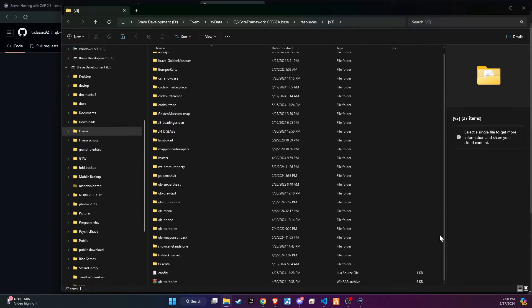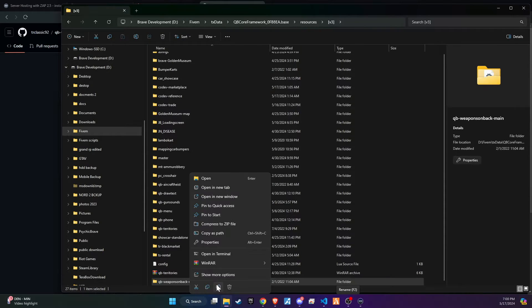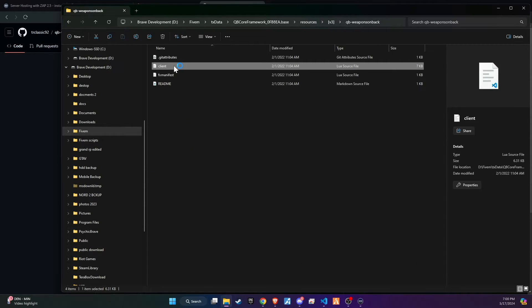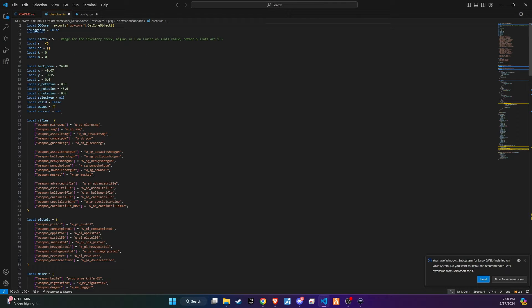The subsequent step requires a minor adjustment. Simply eliminate the word 'main' from the folder name to guarantee a seamless setup process. Now, let's go to the client folder for customization. Here, you will find 5 categories of weapon classes.